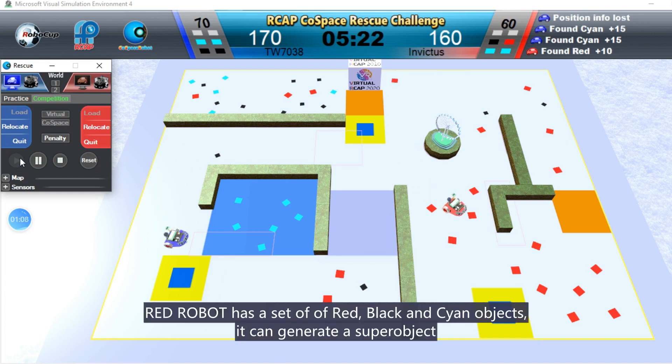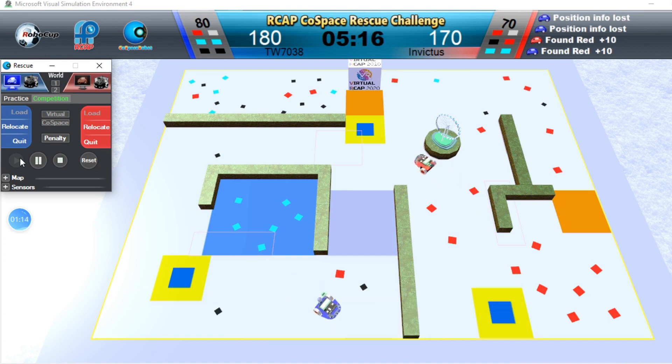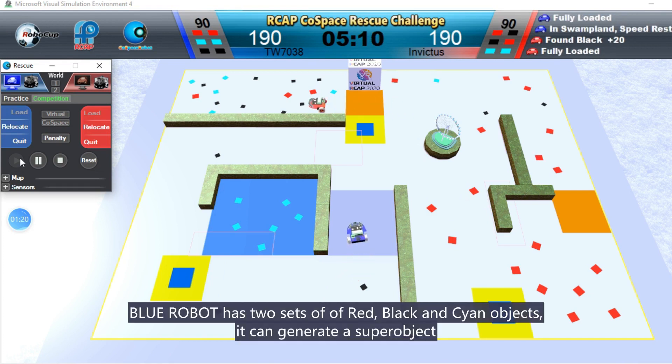Red Robot has a set of red, black and cyan objects. It can generate a super object. Blue Robot has two sets of red, black and cyan objects. It can generate a super object.